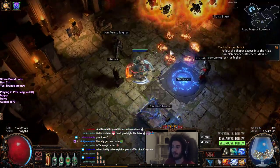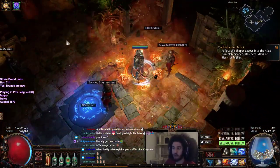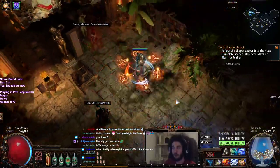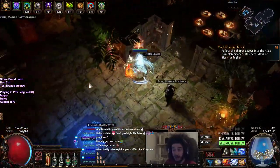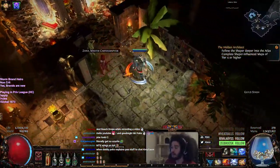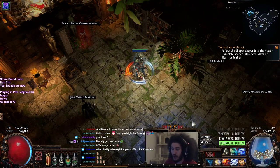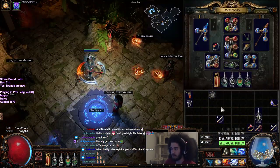Brand Recall also automatically activates the brand's effect, which makes it very good for single target. For Armageddon Brand specifically, you can phase run into a pack, use Armageddon Brand, and basically annihilate the pack immediately, then move on. The downside is there's a cooldown, but you can still just cast the brand normally and it will do its own thing.